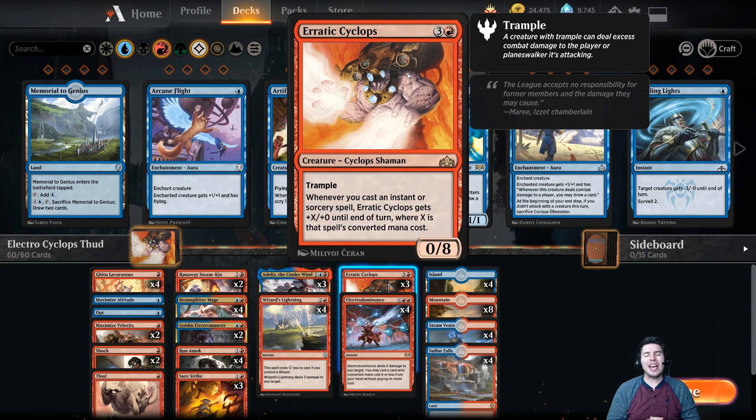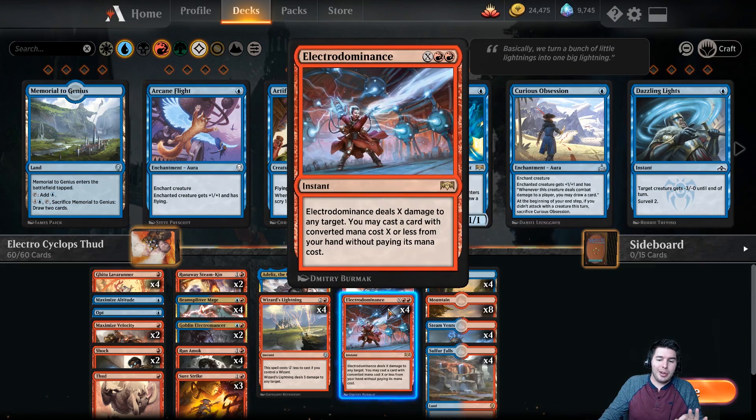Hello everyone and welcome. My name is Jeff and today we are going to have some fun playing magic. The fun thing that we're trying to do today is we're playing a deck I'm calling Electro Cyclops Thud, which is probably a terrible name, but it says exactly what we're trying to do here.